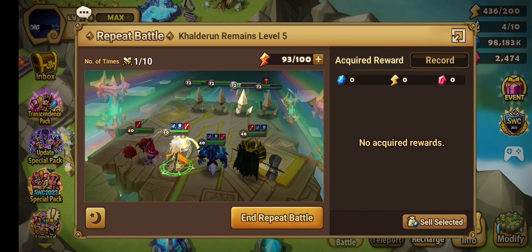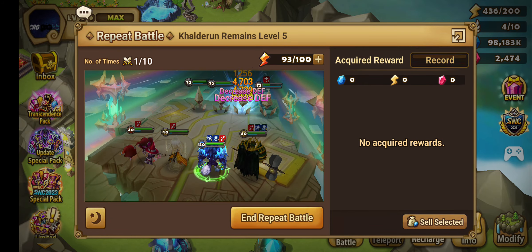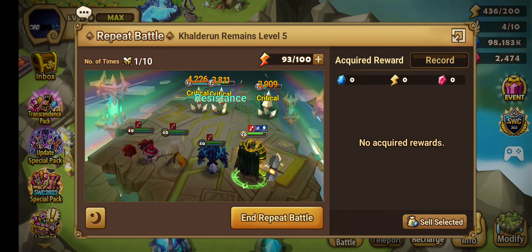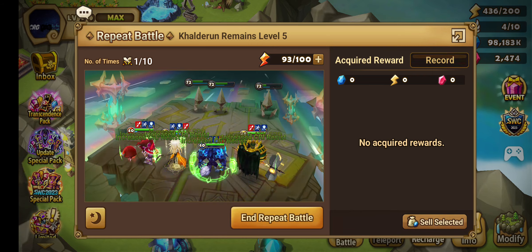I already have my team. For the team you just need — you can go double heal, you need to strip, and a damage dealer. Of course, if your runes are not that strong, then you can find it before.